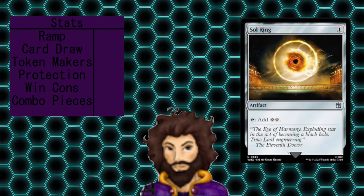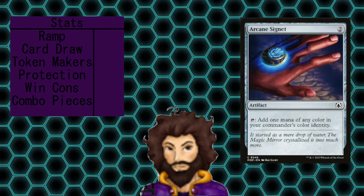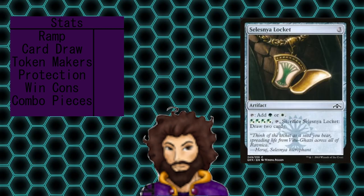Moving into our mana rocks, we're utilizing four of them, which again could be upgraded to be a little bit more powerful, but I'm not really trying to tip into CEDH with this one. We are rocking Sol Ring, Arcane Signet, Commander Sphere, and Selesnya's Locket — which actually doubles as a nice little bit of card draw should we need it later in the game.